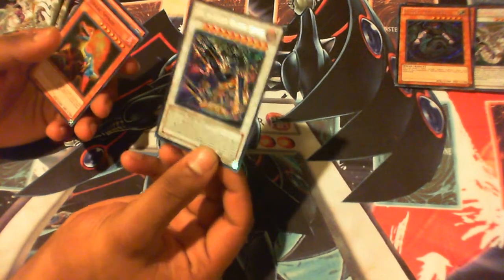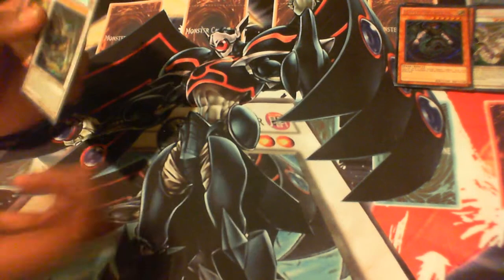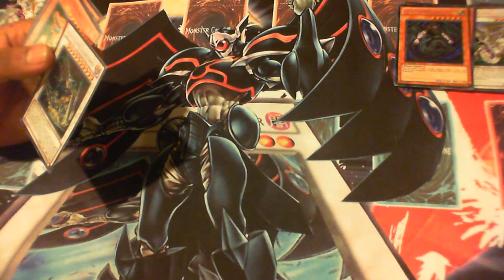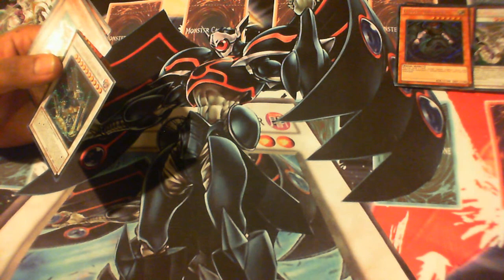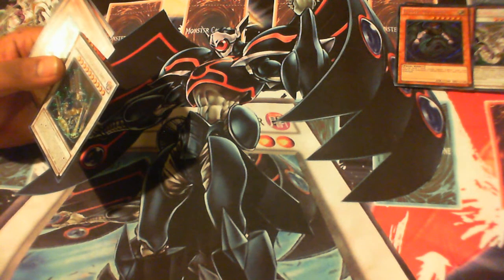Ally of Justice Decisive Armor — wow, this is a level 10. One tuner plus two or more non-tuners. Once per turn, if your opponent controls a face-up LIGHT monster, you can activate one of these effects: select one set card your opponent controls and destroy it — that's a really good effect, unless it's Dandylion. Or send one card from your hand to the graveyard to destroy all spell and trap cards your opponent controls. That's just a wow effect.